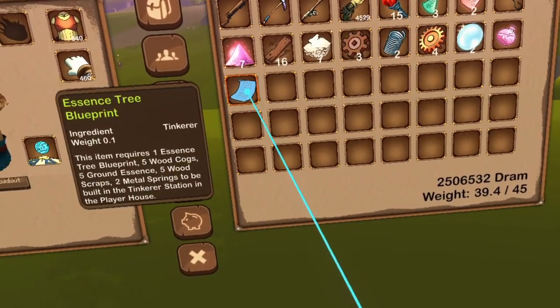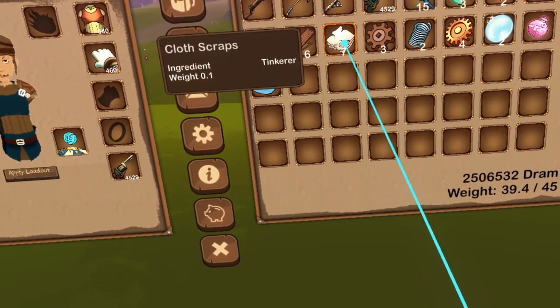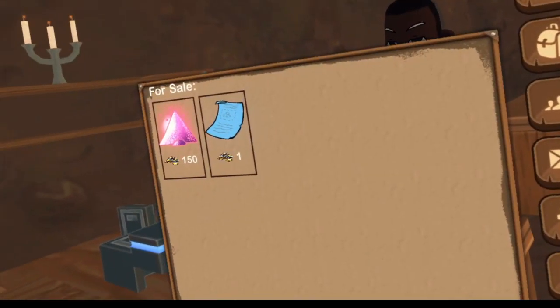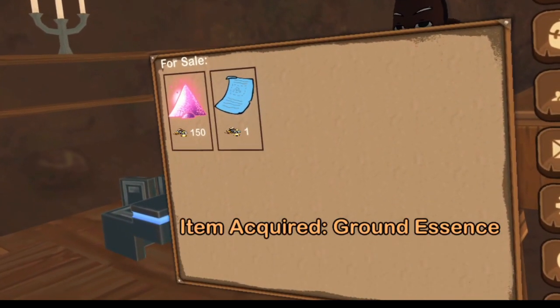If you hover your tooltip over the blueprint in your player inventory, you can see the list of resources needed to build the item. Currently there are 7 resources being introduced to build Tinkerer items. Ground Essence is the most commonly needed resource and can be purchased from the NPC in the new Tinkering shop in the underground market of High Step.